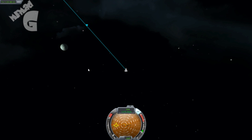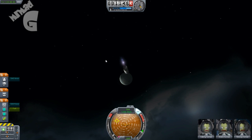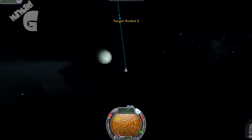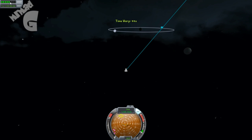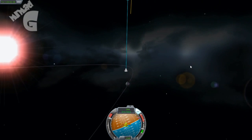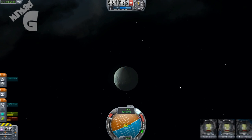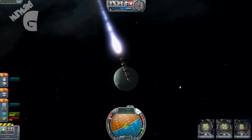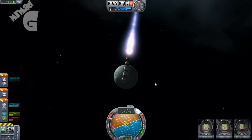I can't time warp because I'm apparently under acceleration. Oh bollocks — I didn't realise I had the throttle on. Okay, so I've got to the periapsis, started to burn, and it looked like it was working. I did a retrograde burn as well to see what that did.